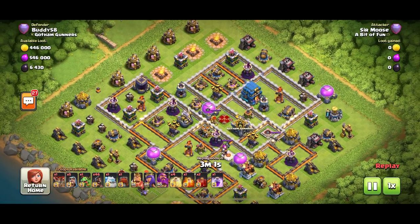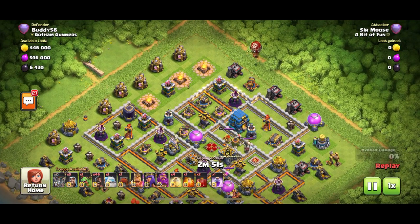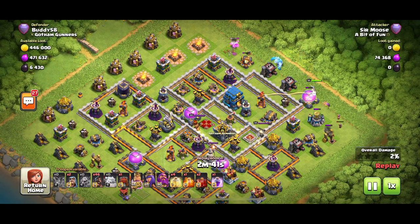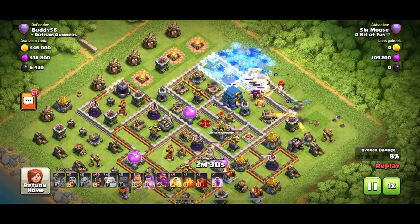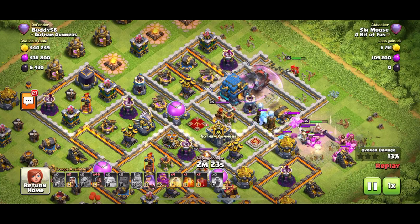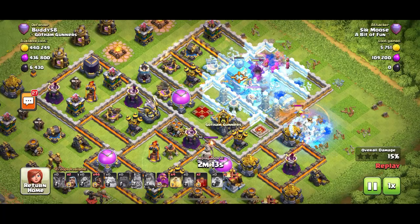Next up, attacking buddy58's base. This tactic works very well against anti-three-star bases with the town hall toward the edge. Same order as before: baby dragon one side, king the other side with wizards helping push him into the middle, then ice golem, wrecker, and queen. The objective here is to actually take out the town hall in stage one, then put in the second stage. CC troops are out — poison them.